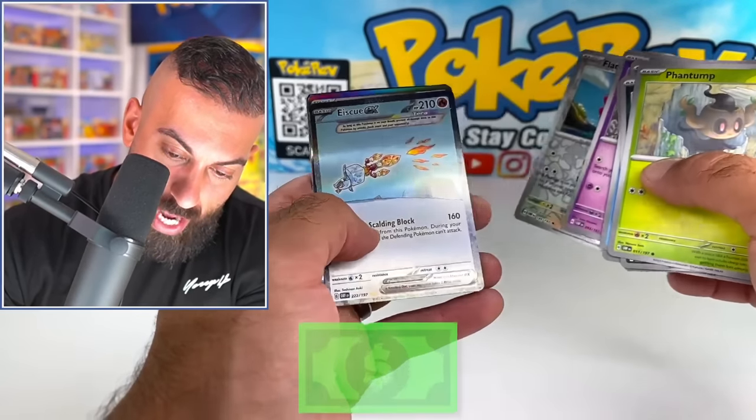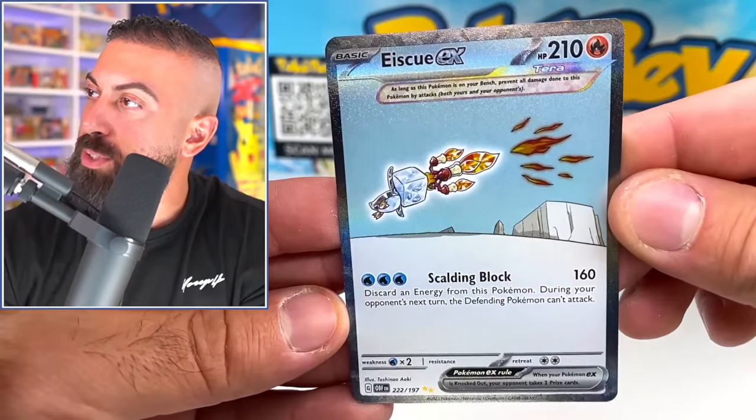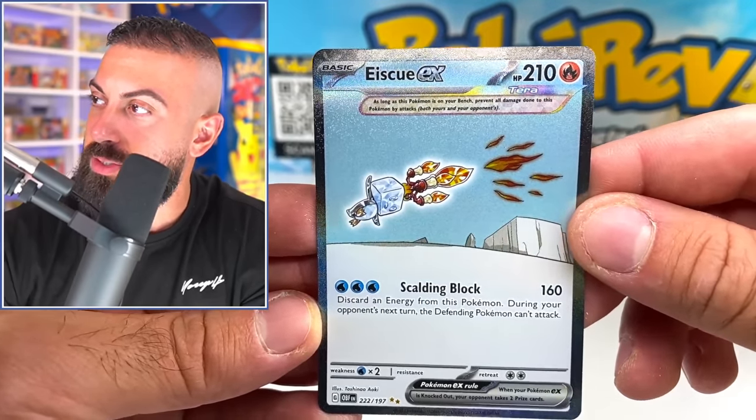We got something — doubly something. Oh, just something. The Ice Cube EX special art rare! It's a super basic card, but it actually works really nicely with the colors.